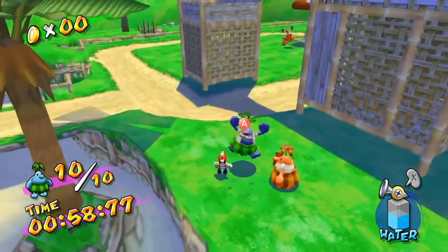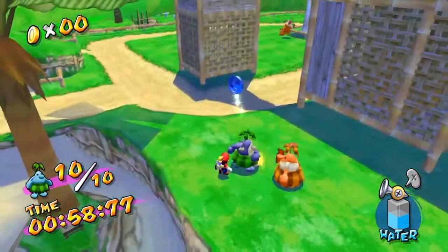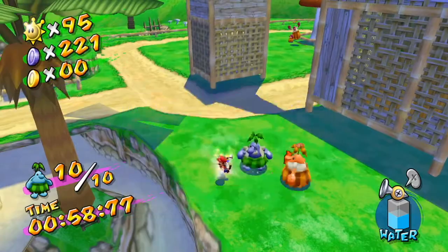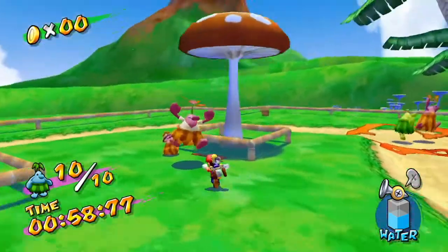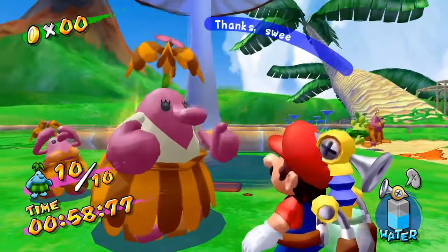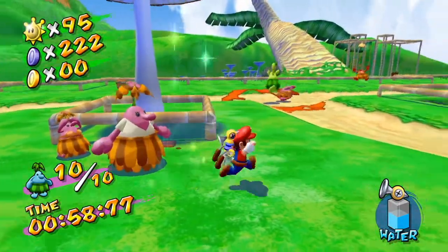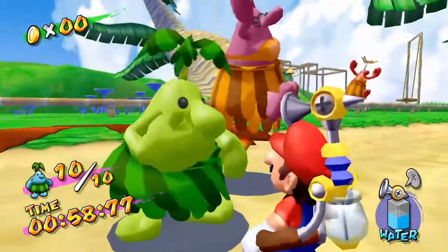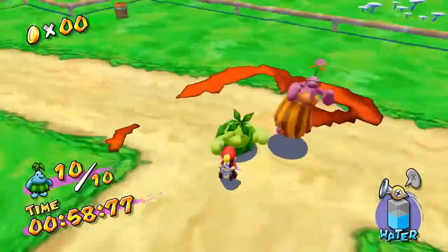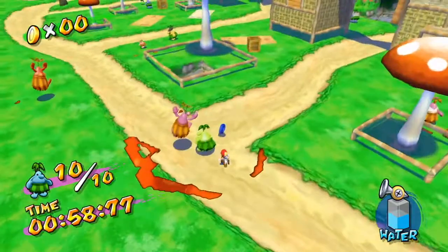So the timer is stopped, let's collect our rewards. Basically the adult Piantas all have blue coins, and the two younger Piantas do not. This green Pianta over here is actually really interesting for one very specific reason — he will throw you into the air. I guess he might be a Chuckster.